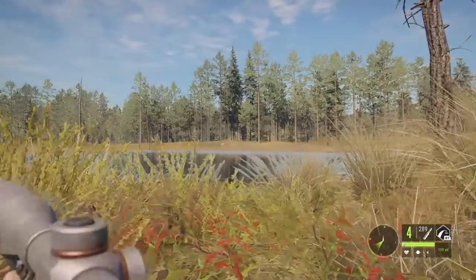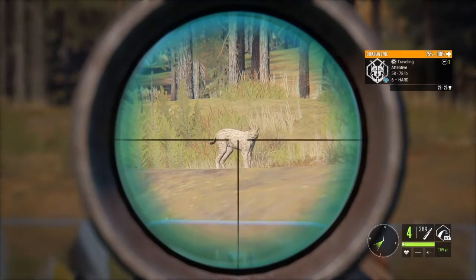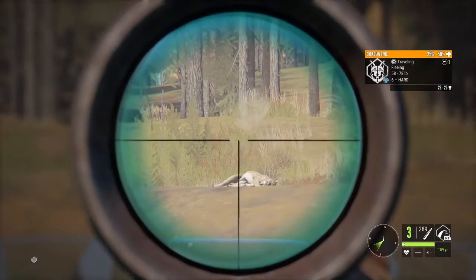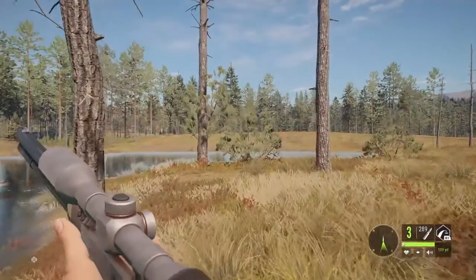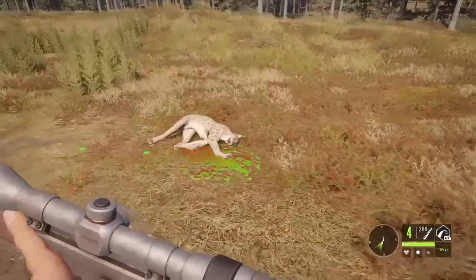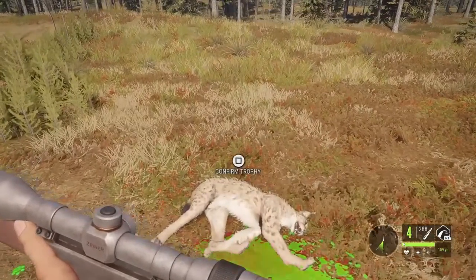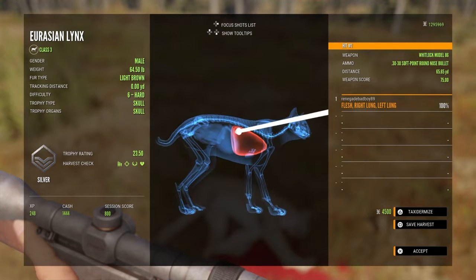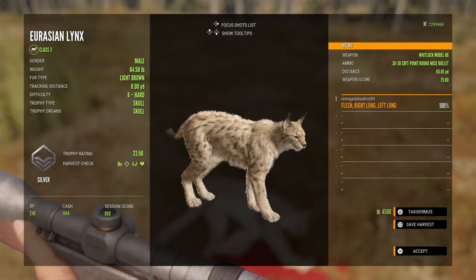Oh, there he is. And that's why I like using the 30-30 on the lynx. Let's pick him up — there is vital blood on the ground. 65 yards, got a double lung. I did shoot a bit high on that shot. Very nice lynx.